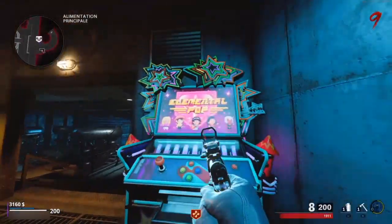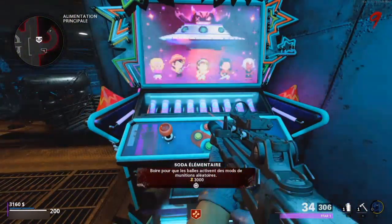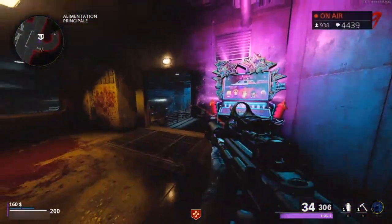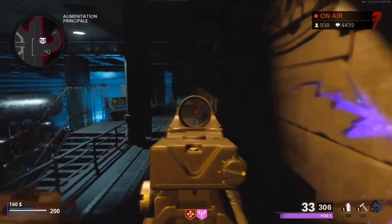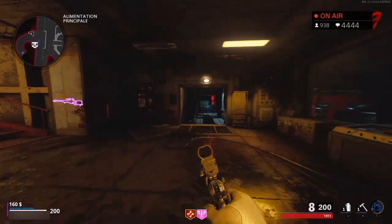What is up guys, this is Tim Taniye here, and today I'm going to be giving you guys gameplay of the brand new Elemental Pop perk in Cold War Zombies. Pretty much how Elemental Pop works, every bullet has a small chance to apply a random base ammo mod effect.